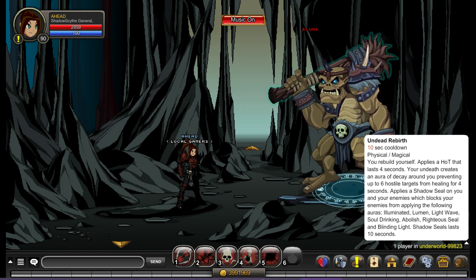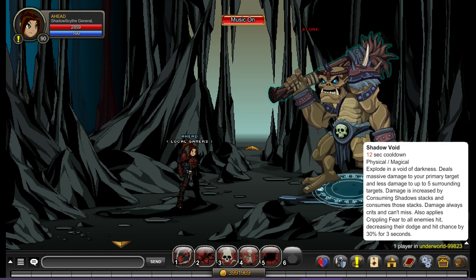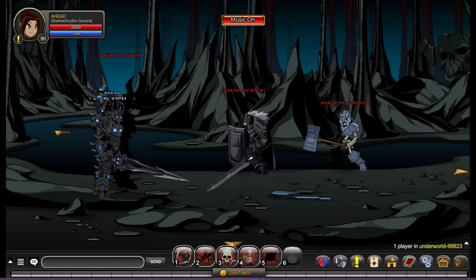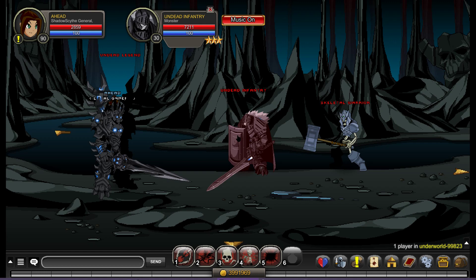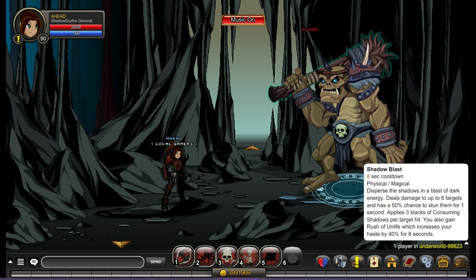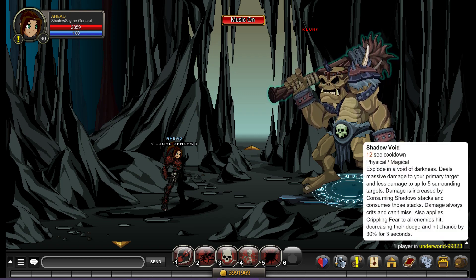Your fifth ability is just crazy — it deals massive damage to the main target. So if I'm targeting Clug, it'll do massive damage to him. If I'm attacking everybody but targeting the undead infantry, it'll do massive damage to the undead infantry — probably one-hit him — and then maybe 50% of that damage goes to the other enemies. So I always want to target the strongest enemy. The damage is also increased the more stacks of consuming shadow you have, and using the ability will consume those stacks.